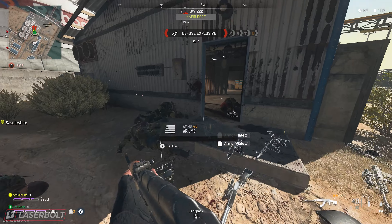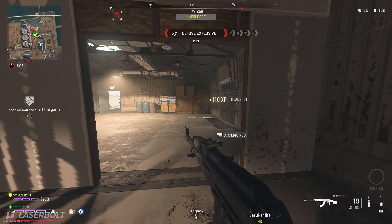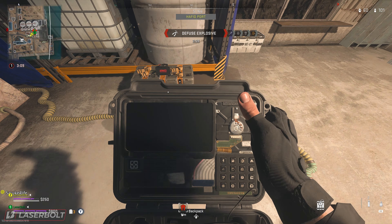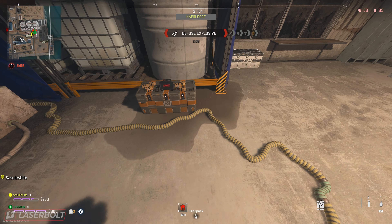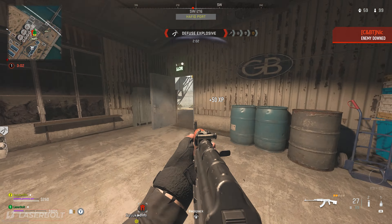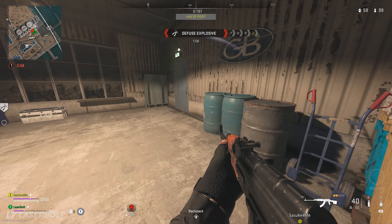When you head to the stronghold there are going to be a lot of AI, so come prepared to fight. If you're doing this with duos it's going to be a lot better than doing it solo, because fighting a lot of AI solo takes a bit longer. Of course, the more people in your squad the better. If you want to find people to play with, head over to our Discord server — the link is down below.